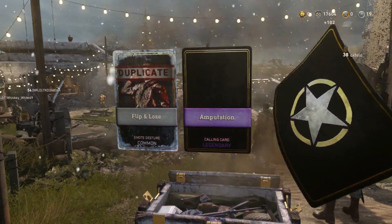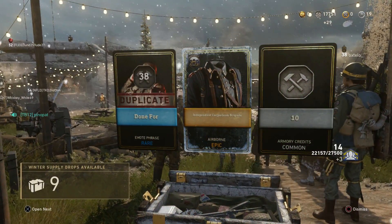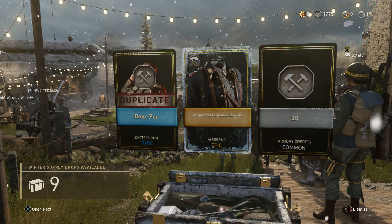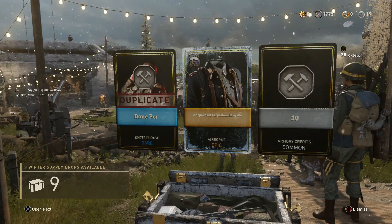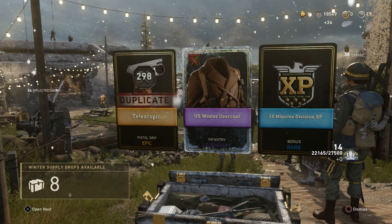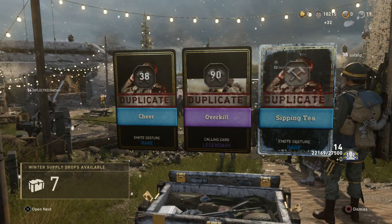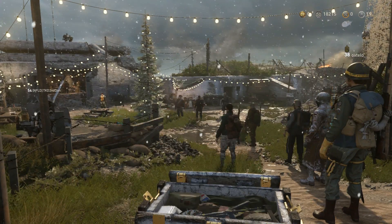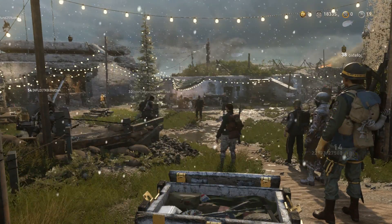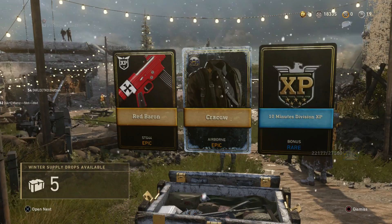10 more armory credits, 10 more supply drops by the look of it. Flip and Lose - duplicate, duplicate. 5 minutes of division XP which is useless. Epic, epic, epic - and it's Independent Carpathian Brigade. Wait, is that not what I just got in the heroic? I'm pretty sure I just got Independent Carpathian Brigade 2, so hopefully this is the one that's in the collection. Telescopic pistol grip, U.S. Winter Overcoat - that's another legendary outfit, I like it. Overkill, Sipping Tea - I've already got that. Nothing can beat the backflip - I run around the headquarters sometimes and offer backflips for commends. Another epic - the Red Baron 2, I really like the Red Baron. Krakow, that's an epic outfit that might help us with completing our collections.